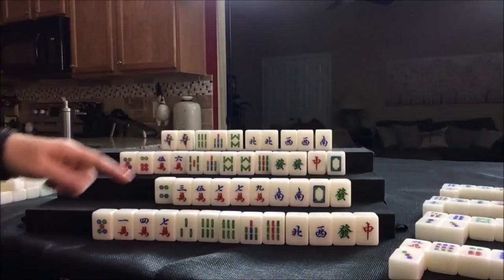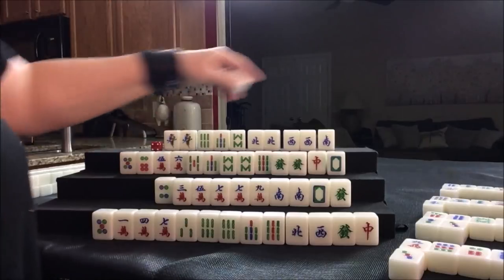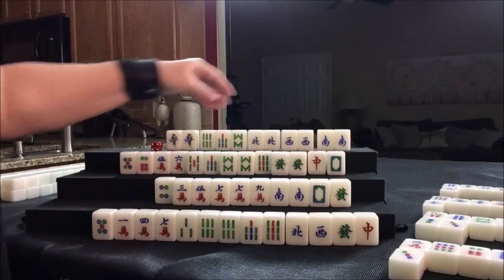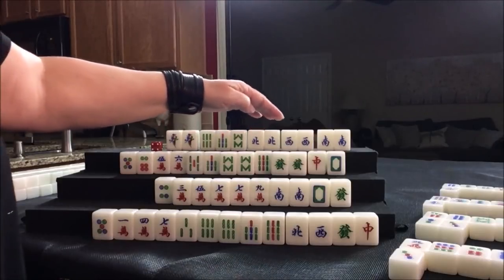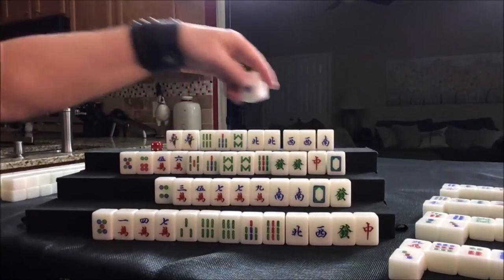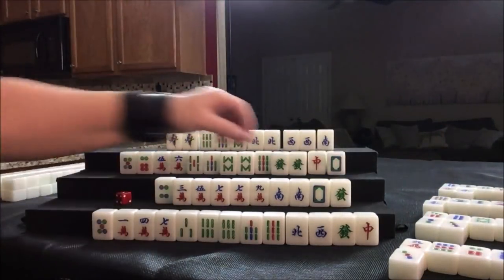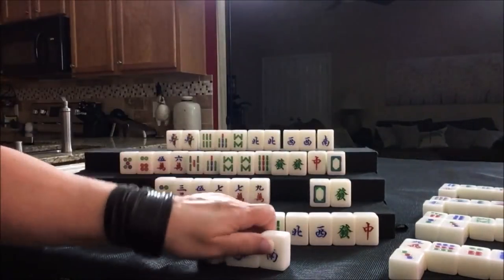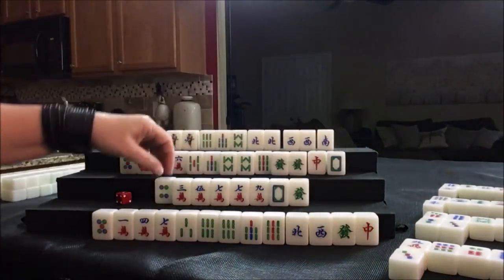Nobody can take that east, so we're going to draw here. South, south — look at that. Let's keep the north because that could give them score; it's east round. So either one of these can go — let's discard the south, it's arbitrary for them. So here now we're going to pung. Pung for south — let's get rid of the four dot.